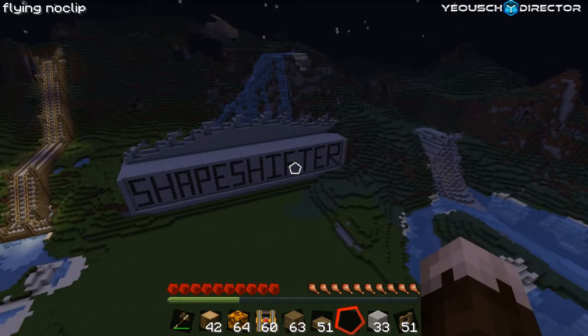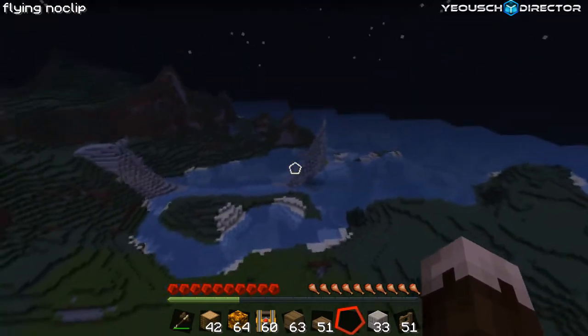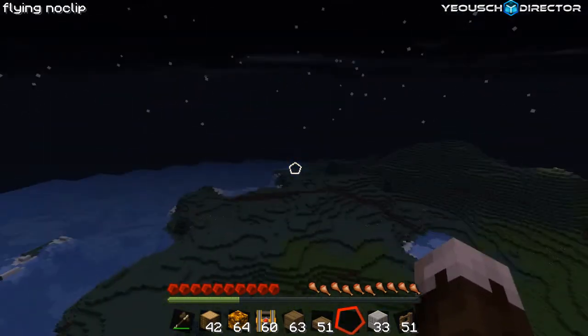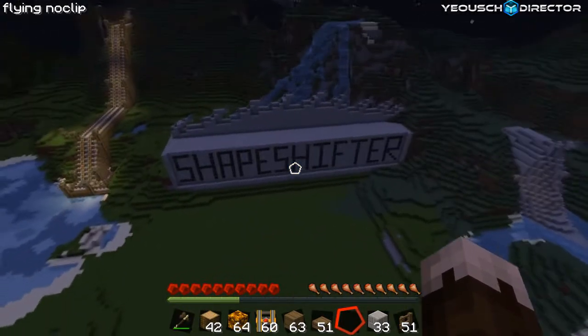I'm going to redo this using Red Power and then make another tutorial — probably in about two weeks — and I'll actually show you guys how to do this with Red Power once I figure it out. Here's the tail part, and this is where the Shapeshifter is actually going to end. It's going to come out through here somewhere, maybe from behind these hills — that'd be pretty cool.